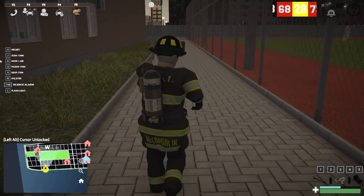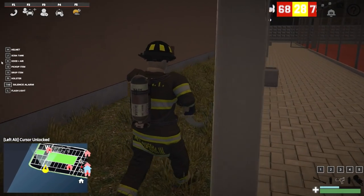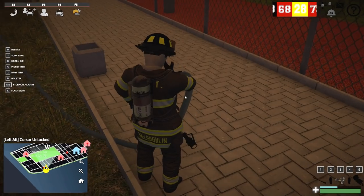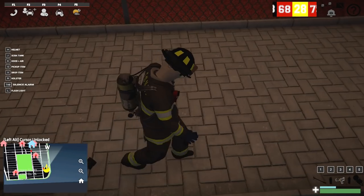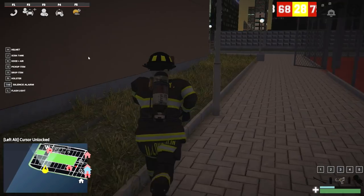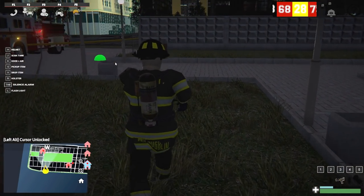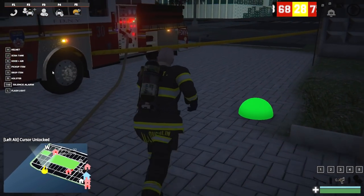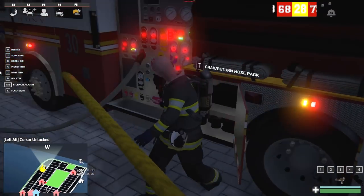The fire's out. Let's go ahead and return the hose and all the equipment — we can drop the hose like that. That's connected — press X. All right, pick that up. Right now we just need to return all the connectors, and we'll go ahead and be headed back to the station. Remove our hood and mask, and press X to put this back.